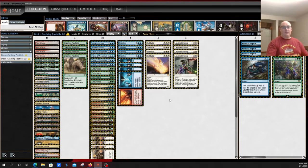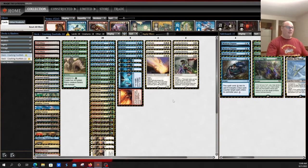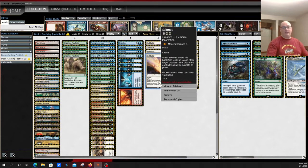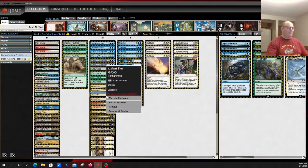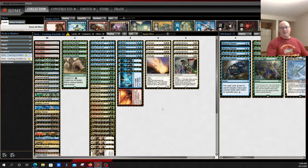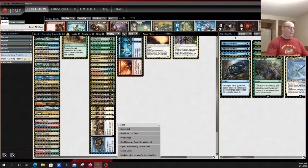It's taken a couple of different forms. The first is the Yorion build, which expands to include the elementals — so you see things like Solitude as additional interaction against things like Murktide, which could be a problem for this deck. Beyond that, you're playing more copies of the cascade spells, so ironically by adding 20 more cards to your deck you actually get a little more consistent at finding a cascade card in your opener, and you still get to play Endurance to cycle Crashing Footfalls back in while hedging against Living End.